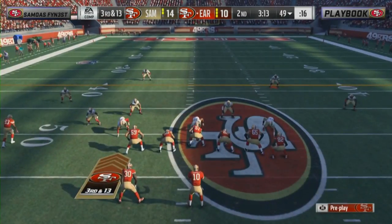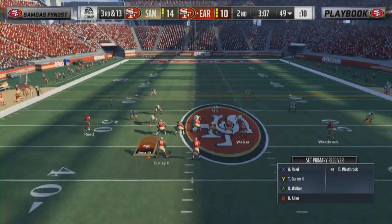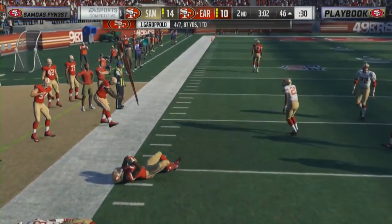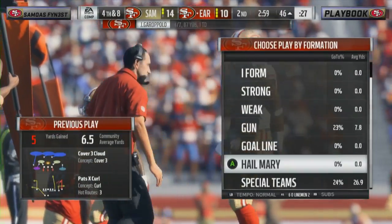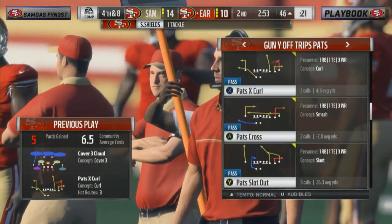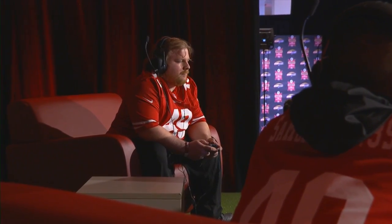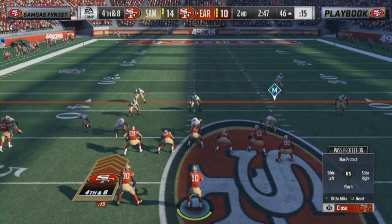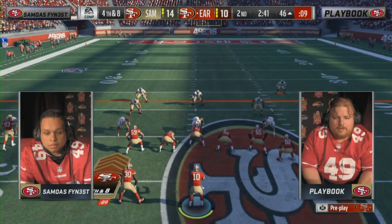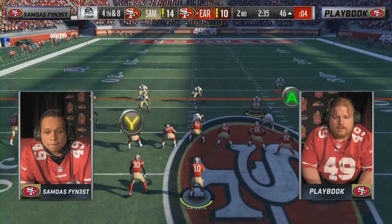Third and 13, ball placed at the 49. Garoppolo and Gurley will pick up about four — and he's going for it on fourth down. A professional Madden player absolutely has a play cooked up for this exact situation. It's five-minute quarters with a 30-second play clock so you don't get as many possessions as a normal NFL game. Fourth and eight — Garoppolo gets sacked at the 45!